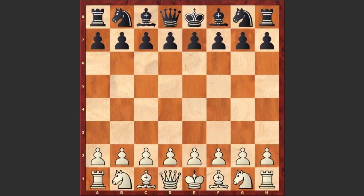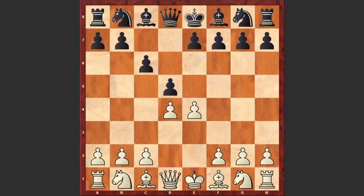Anand started with e4, c6 by Bologan — the Caro-Kann defense — d4, d5, Nc3, dxe4, Nxe4, Nd7. Black goes for the Karpov variation.